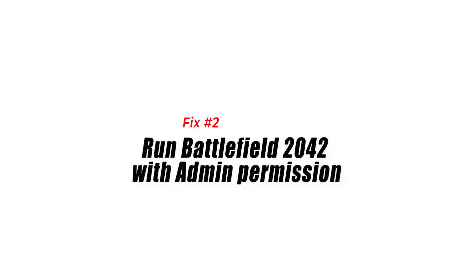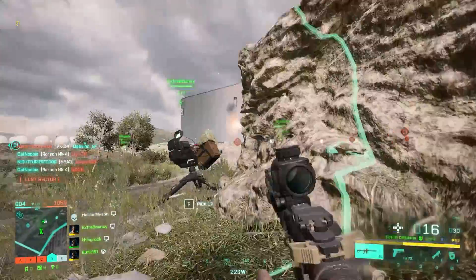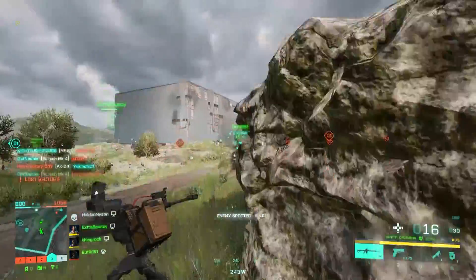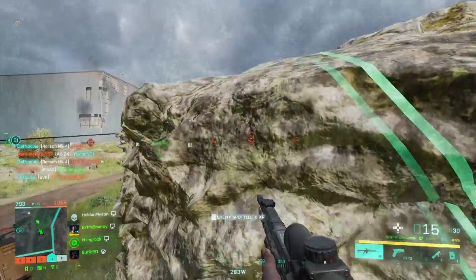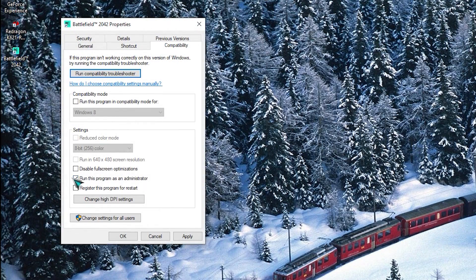Fix number two: run Battlefield 2042 with admin permission. For some people, granting admin access to the game's executable is the key to allowing Battlefield 2042 to run. Keep in mind that games are typically allowed by Windows to run by default without the need for elevated access. However, there may be a unique factor in your system that prevents it from launching the game, so granting admin access may work.